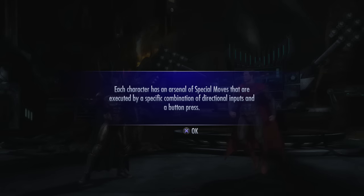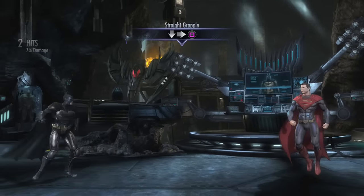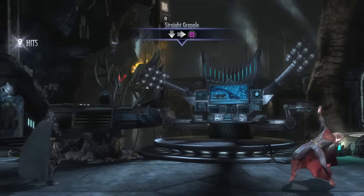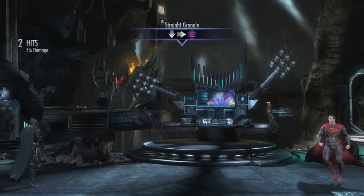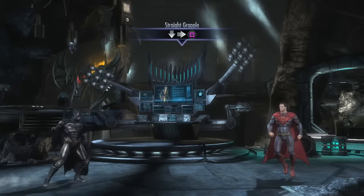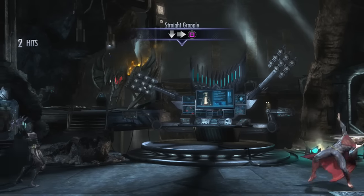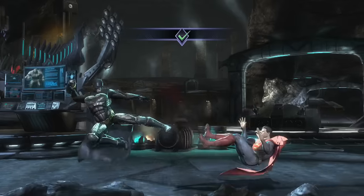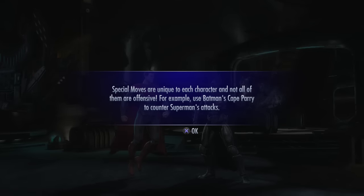Each character has an arsenal of special moves executed by a specific combination of directional inputs. Back forward triangle - batarangs! Can you EX them? Trying to do EX batarangs - maybe I can't do them yet. Damn, look how big the stages are here compared to MKX - in MKX the max range only goes like this far. I can definitely see how zoning is really strong in this game. Grapple - nice! Sidekick, boom - that's a low. Batman has a cape parry to counter Superman's attack - he has a parry! I've never seen anyone use a cape parry in the footage I've seen of this game. Special training complete.